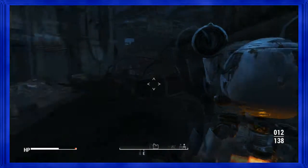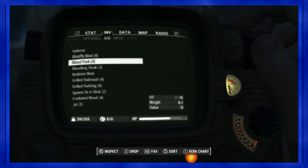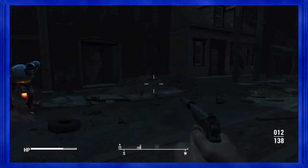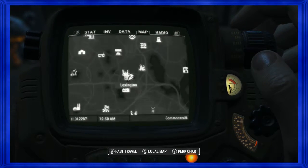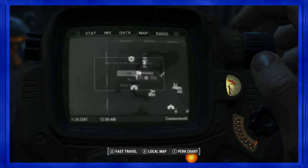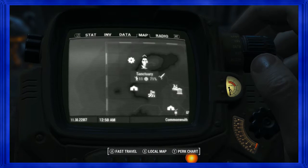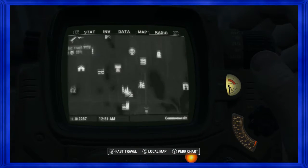I've only got to drop one more Bethesda weight unit. Just eat the blood bug steak or some grilled radroach. Before you go to Augusta, boop — back to Sanctuary to sell these weapons of mass destruction to a homeless lady who lives in my house. We're at 11. Exit out and walk around for a minute, then try it again.